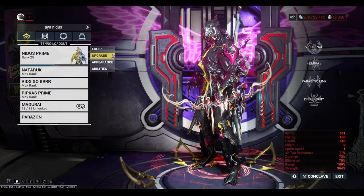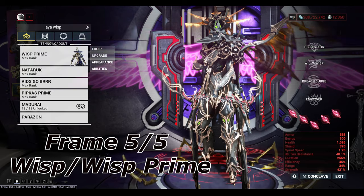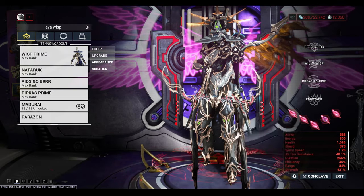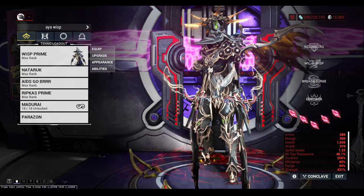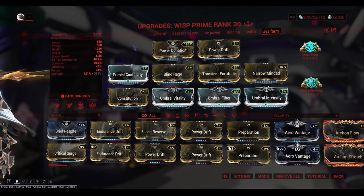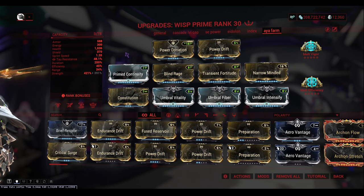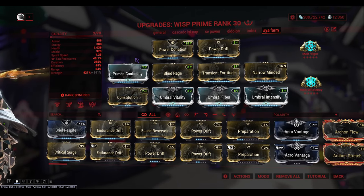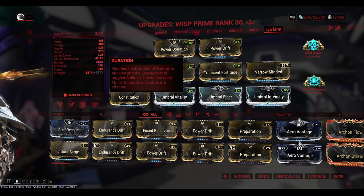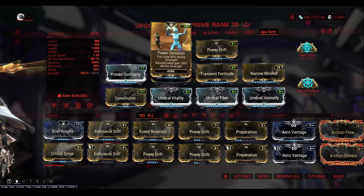Last but not least we have Wisp. You can push all these configs further using Archon Shards — I've got five Crimson Archon Shards on Wisp and I'm also using Empower on this Wisp. For Wisp it's simple: max strength and high duration. I'd recommend going roughly 50/50 on strength and duration, with at least 250 duration and then as much strength as you can pump out. Duration is the priority because if you don't have good strength, Nidus can cover for you, but nothing can cover for poor duration on Wisp.